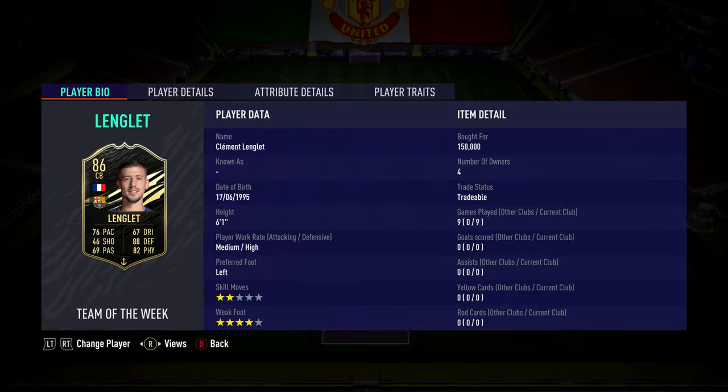Right here you can see Clement Lenglet — he is six foot one. I've had him for nine games with no goals, no assists, and no cards, so that's good. He has medium-medium high work rates, he is left-footed with two-star skill moves, but he has a beautiful four-star weak foot for a defender, which is very nice.